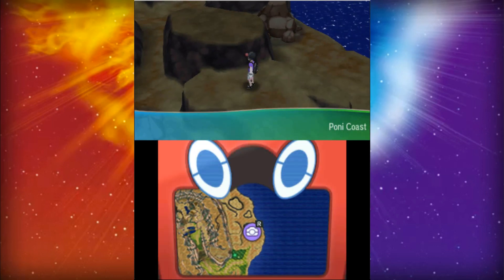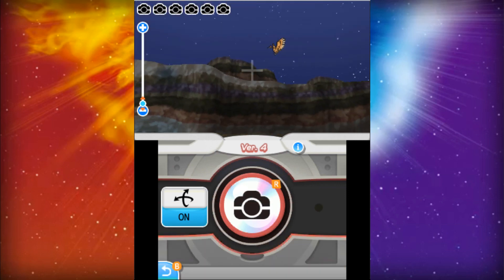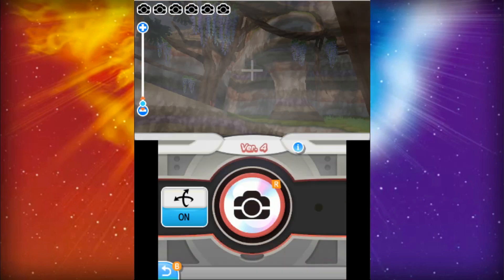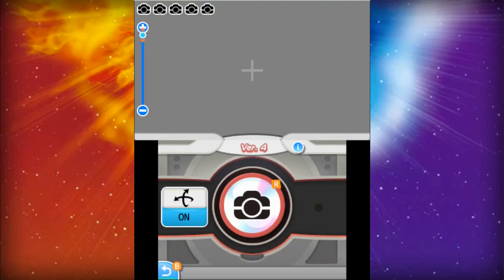For the final island, Poni Island, it actually only has three locations. One being Poni Coast, which has a Bewear and a Fearow that you're able to get footage of. Poni Meadow has Oricorio, Ribombee, and Drampa — that one's a pretty fun one to get some legendary footage.